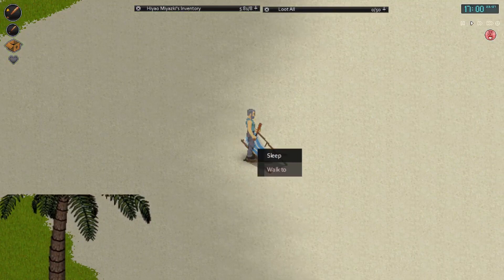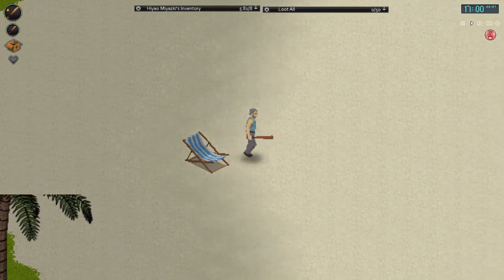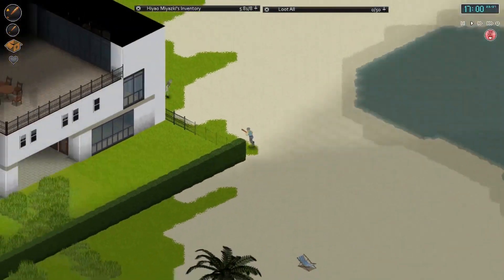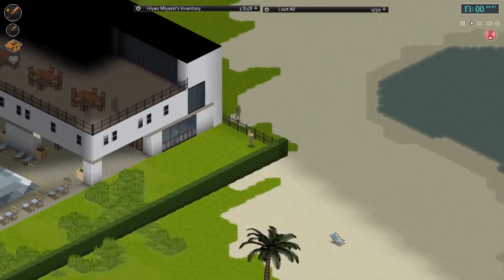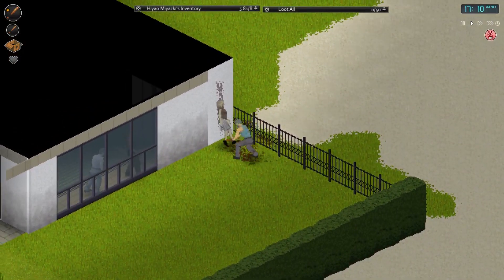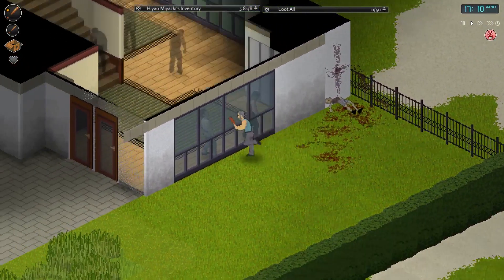There are slight things like a bit of pop-in and stuff like that. You could actually take a sleep on a nice little stripy beach chair there as well. I'm just going to see this building - looks quite large. There are going to be quite a few zombies in here by the looks of things.